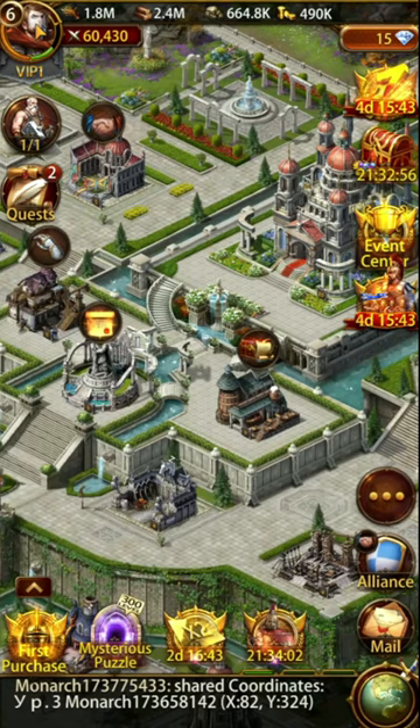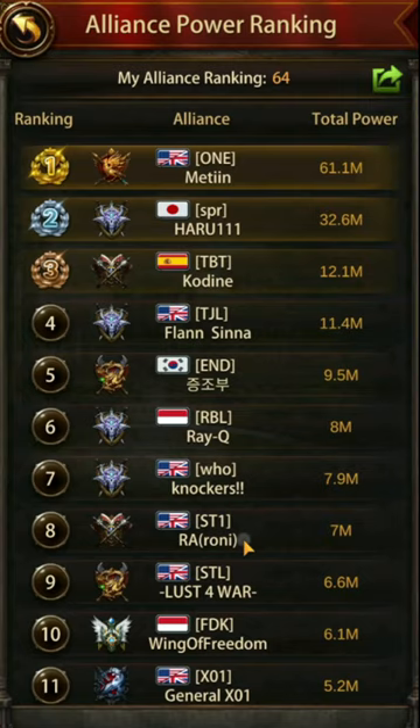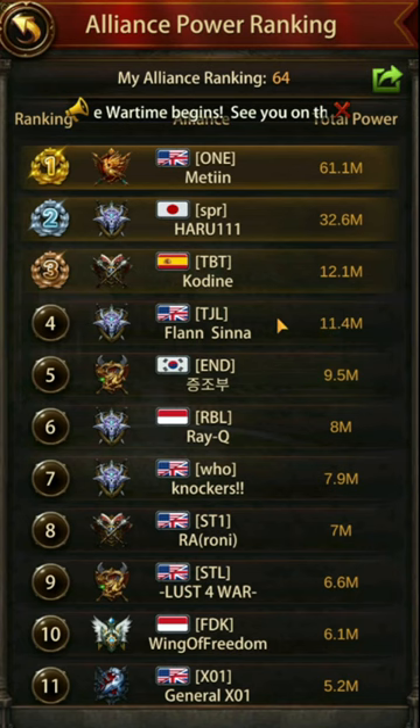Another key thing players get wrong is joining alliances that are not going to be active going into the future. Evony releases servers very frequently, which means you need to join top alliances to ensure you have enough players to maintain activity and to ensure you're getting the most rewards each week. I suggest joining a top three alliance, at worst top five. If you're not powerful enough yet, join a lower one until you can move up — but it doesn't matter if you make friends in lower alliances, you need to join a top alliance.